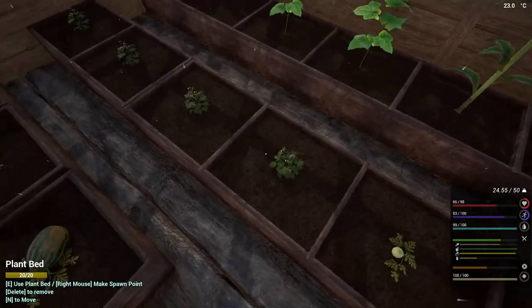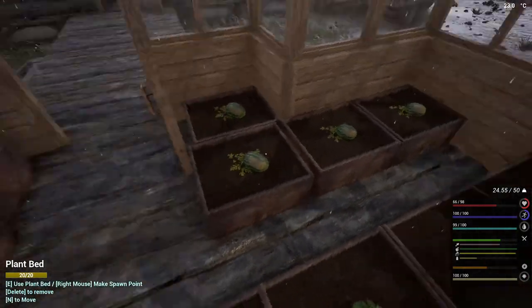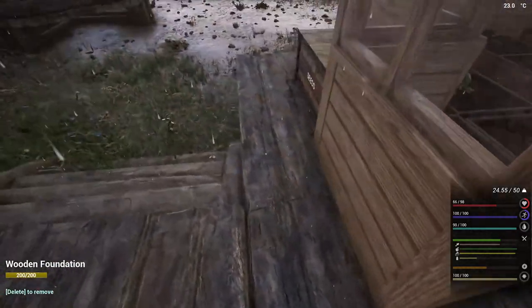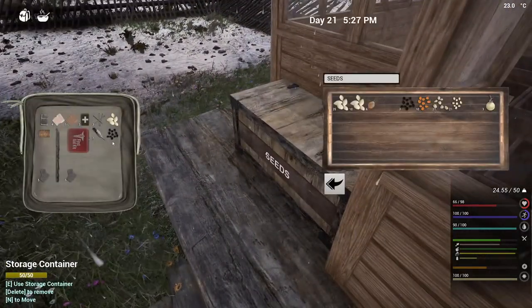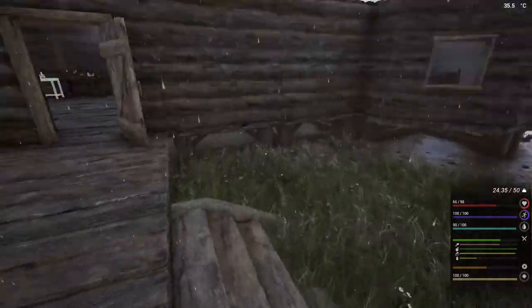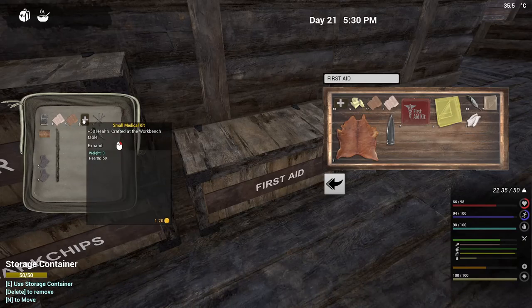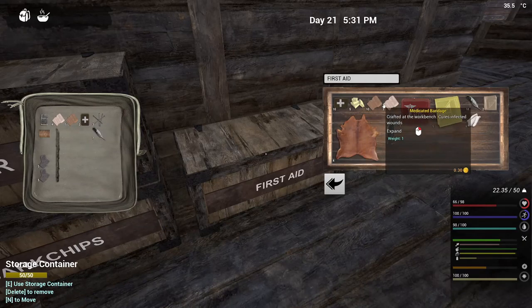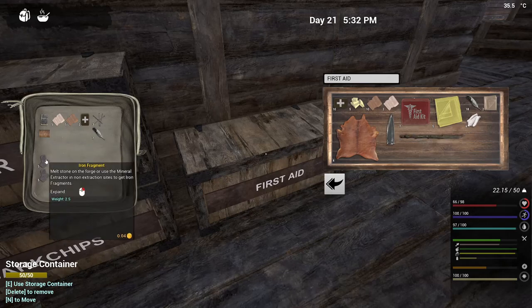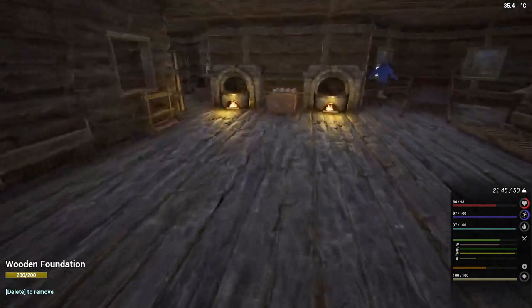Marshmallow, corn, cheese, or onions — yeah, I did not plant any potatoes. I will have to think about that. I'll put more feathers in there.